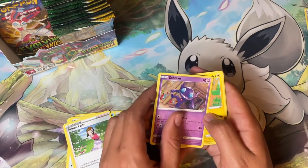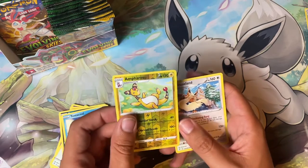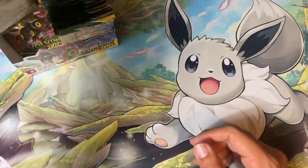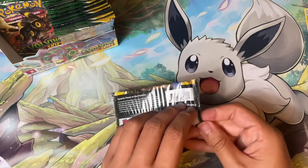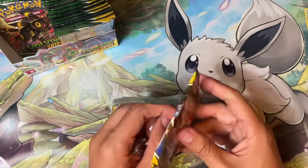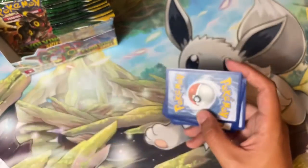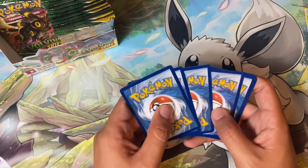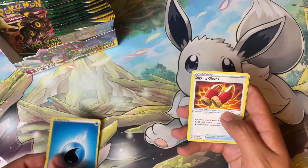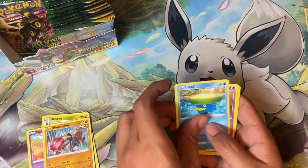Tentacruel, Aroma Lady, Sableye, Marill, Teddiursa, Tentacruel, Ampharos — which is really cool, I actually like that card, I like the art on it — and a Stoutland. What is your favorite Eeveelution? If I had to choose one — it's tough — I really love Vaporeon and Flareon. Jolteon is also a fan favorite. I think Umbreon would probably be my number one, then Flareon and Vaporeon.